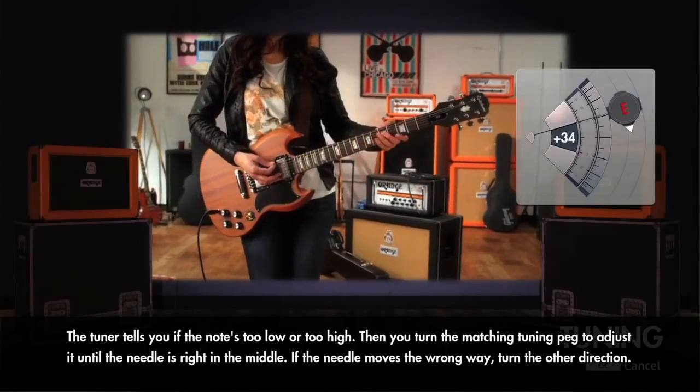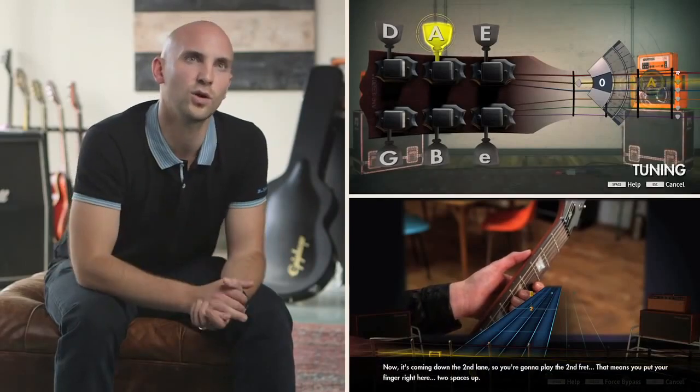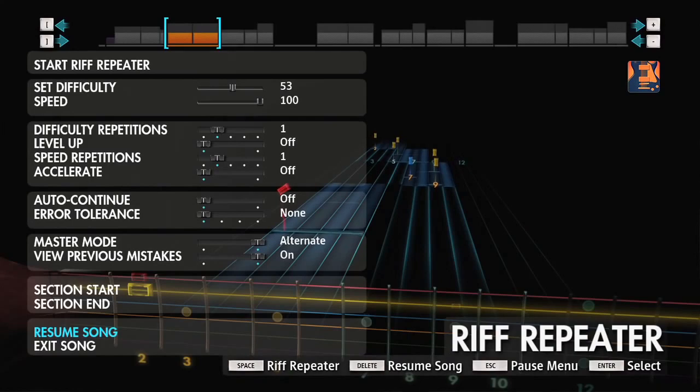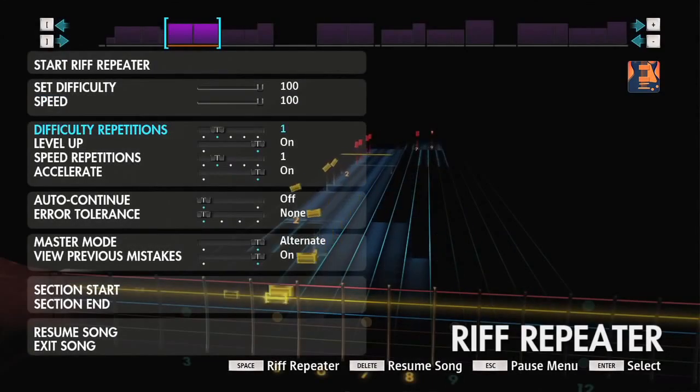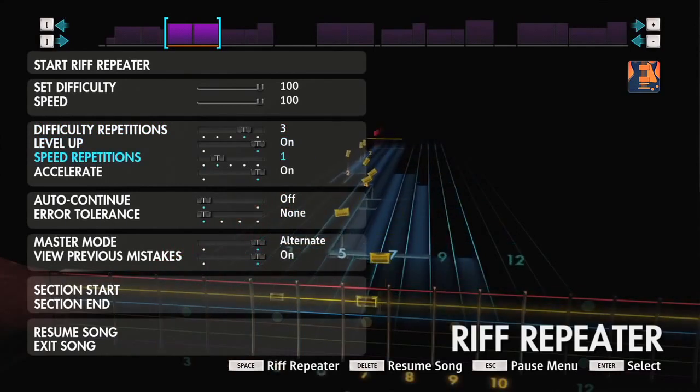This is your learning software that you control — learn or play the way you want to play it. We allow you to instantly access Riff Repeater, which is now fully customizable. This means you can set the difficulty you want of any section of any song, whenever you want.